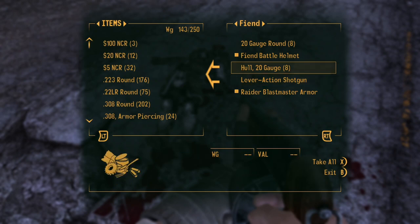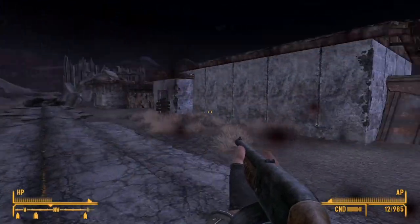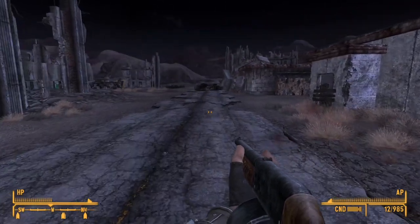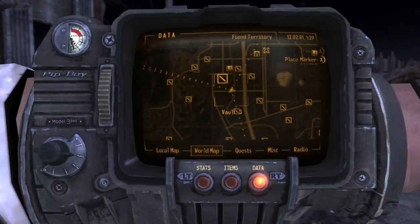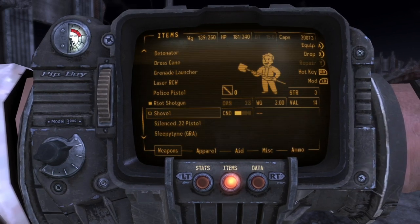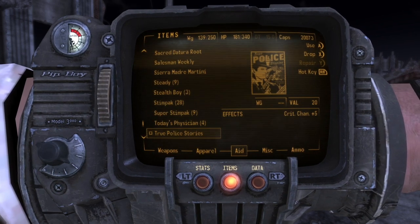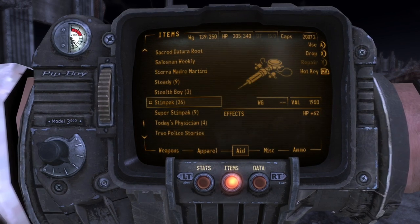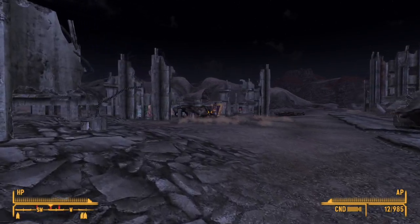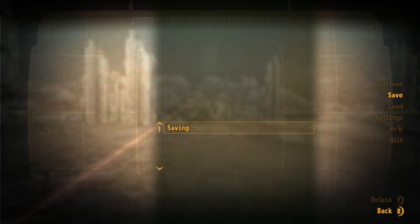Lever action shotgun, I don't need that. I'll take the ammo though. Blast master armor. I hear a dog somewhere — am I going to get jumped out of nowhere? Oh, more fiends. Let's look at this laser RCW — it looks like another Thompson sub-machine gun. Get some more Stimpaks going. Get a little closer to these guys. You know what, I'm going to make a save. I don't want to just get shot by a mini-nuke out of nowhere.